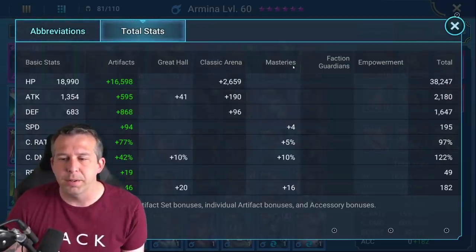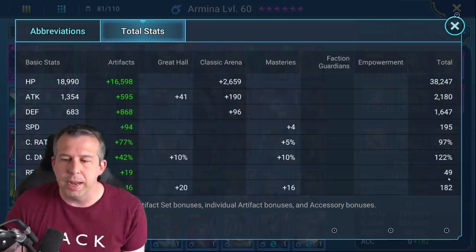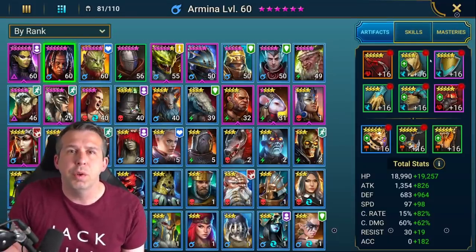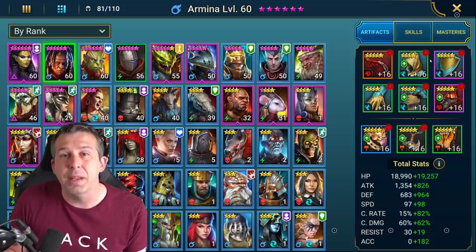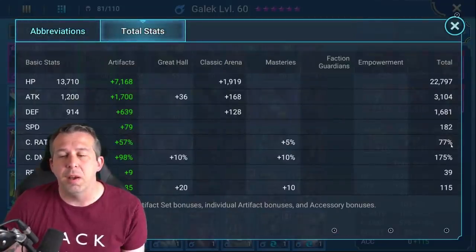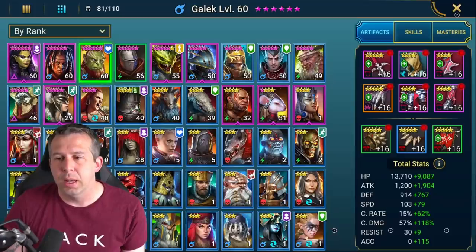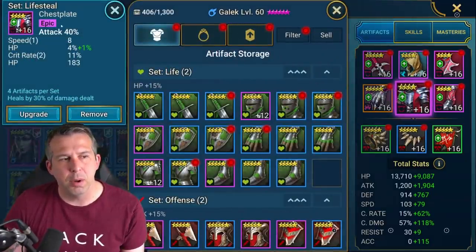Amina doesn't have lifesteal gear, which means she could go down and won't heal back up, but she's got good speed as my decreased defense champion — she needs to be quicker than the damage dealers. Gaelic is my main damage dealer; he should be at 85% crit rate but isn't there. His build lacks defensive stats — 23,000 health is too low. I've got him in an attack percent chest for arena, but when pushing higher he's going to be targeted and can't take the flak.